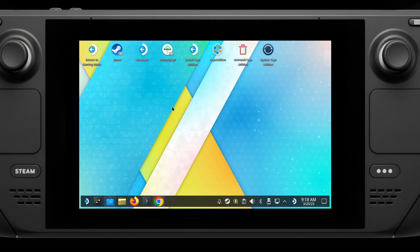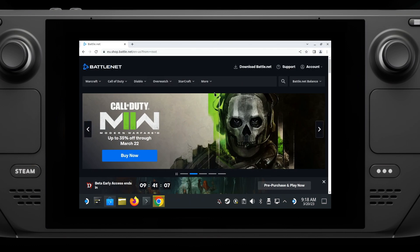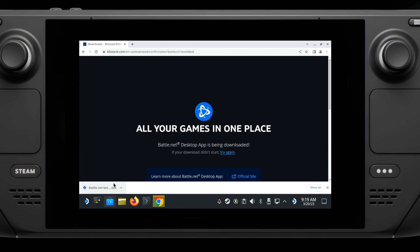Firstly, you need to be in desktop mode on your Steam Deck and load up a web browser and go to the Battle.net website. You'll find an easy download link at the top, and when it's done, you can just close your browser.